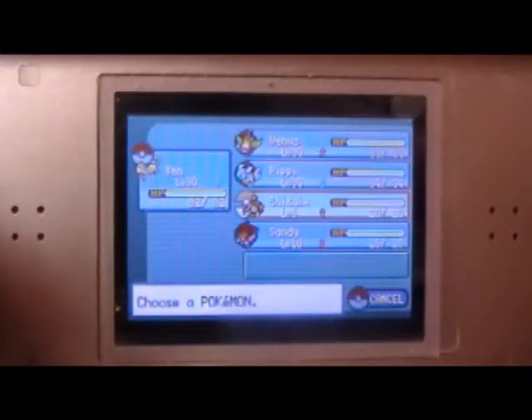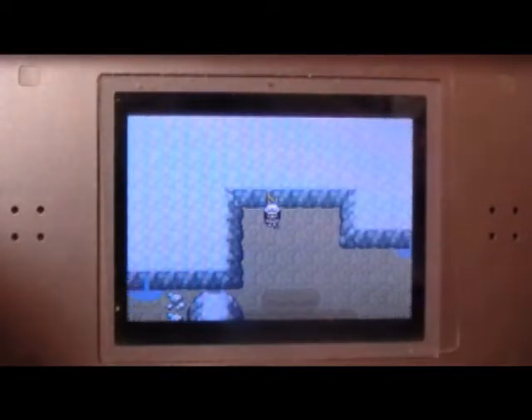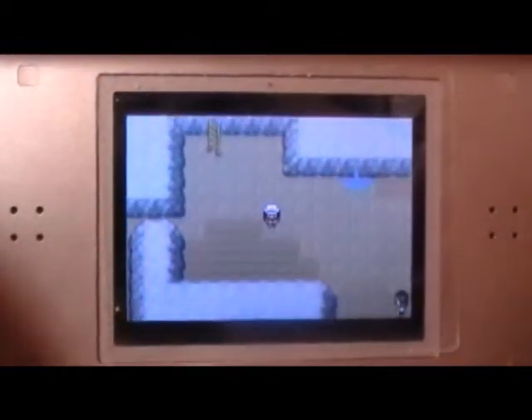I almost forgot. I was kind of worried that I was going to have to navigate through this thing, but no - Yen can use Flash! And then we can see where we're going. Now the problem is that I'm going to be fighting tons of wild Pokemon while I'm in here, so let's put a Pokemon up front who knows what they're doing against the probably countless Rock and Ground types that we'll find in here.